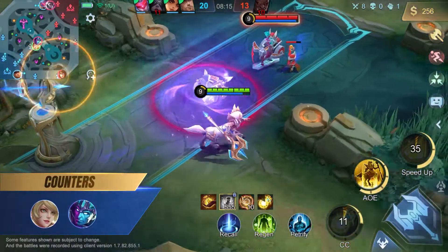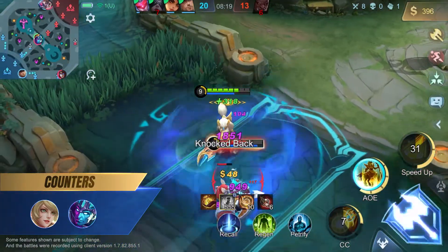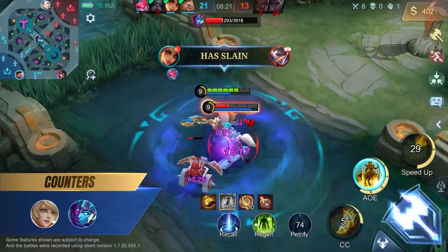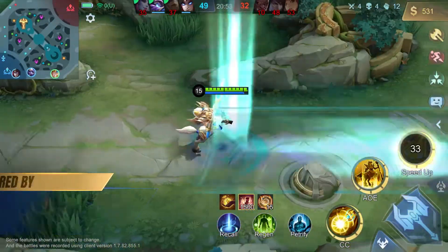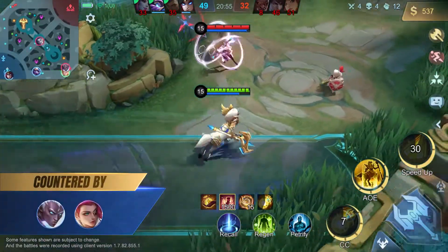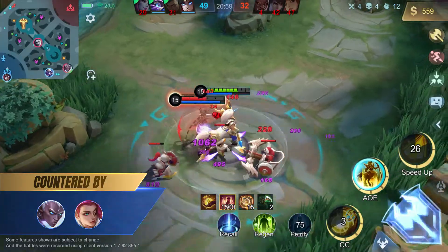Hylos counters heroes without mobility skills that can't easily escape his second skill, like Layla and Gord. Hylos is countered by high mobility heroes like Carrie and Leslie, as they are hard for him to lock down and can also take him out.